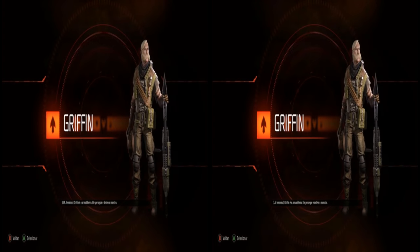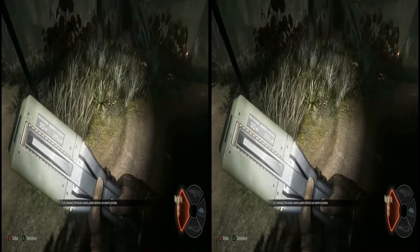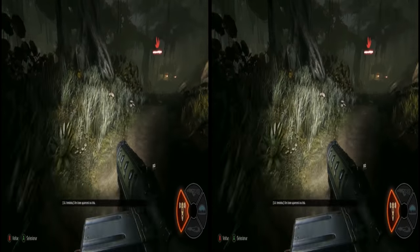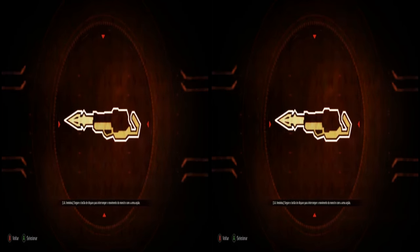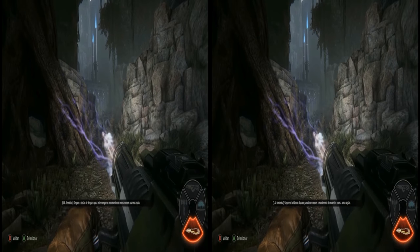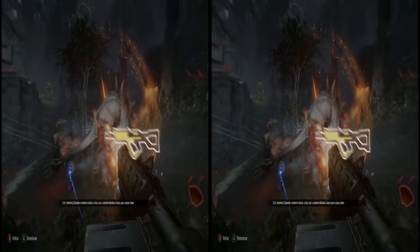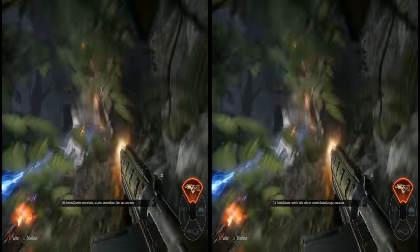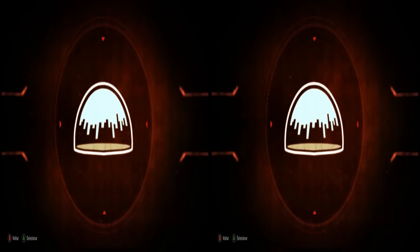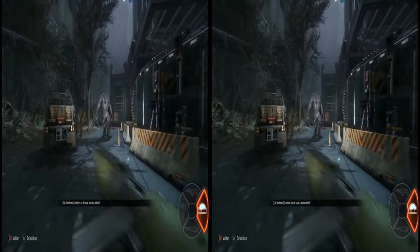Griffin is the Trapper — he hunts down and traps the monster. Sound Spikes can detect a nearby monster, and an icon will appear on the HUD. Hold the fire button to stop the monster's movement with the Harpoon Gun. When the monster brings the fight, use the submachine gun to do some damage. Remember to use the mobile arena.